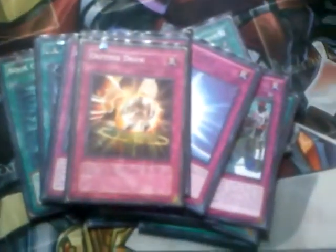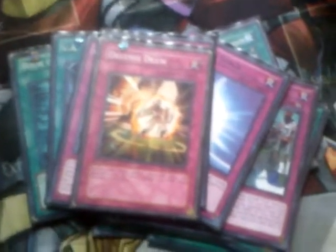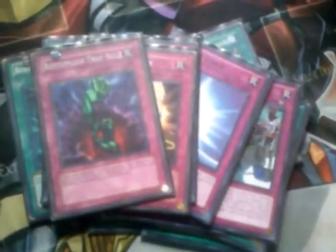Mirror Force, because it is amazing. Solemn to stop those annoying monsters. Defense Draw is another tech I use — I just like the card, it works well in this deck, especially if you don't have Upstart like me. Bottomless and Breakthrough to stop your problem monsters. Breakthrough really helps with Perfect Ace, and so does Penalty Box, because you've got to set it to stop attacks, or just drop it to search next turn while negating something.